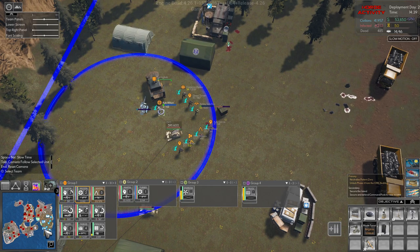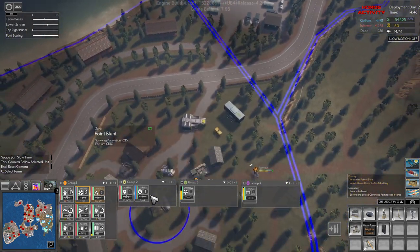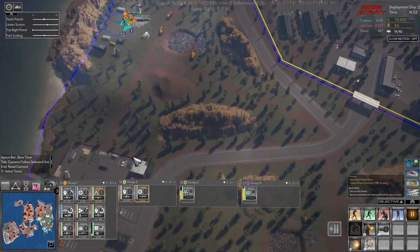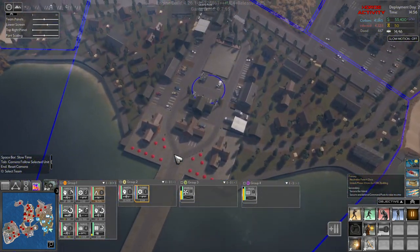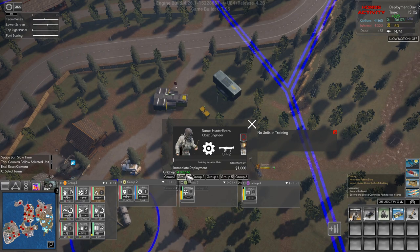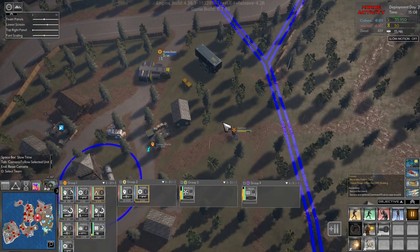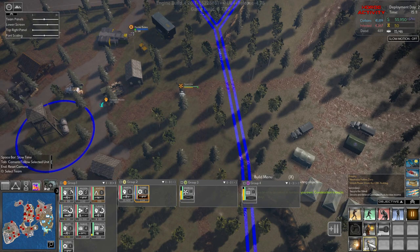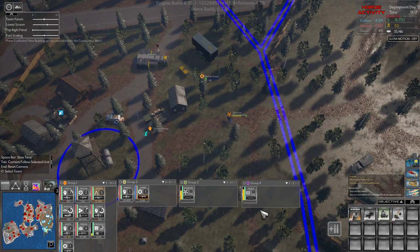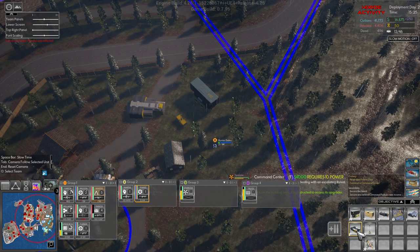All right, we have a lot of money. I want to send this engineer way up here so we have two up there, then we'll buy one more down here. Engineer for group two, this engineer will go to group one. Let's get phase three, which means we can get the command center and the medical facility.